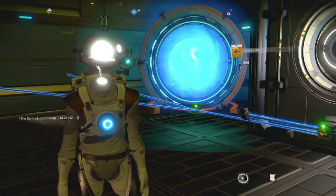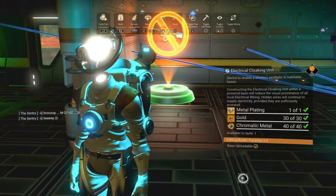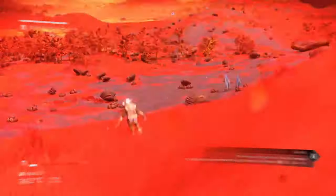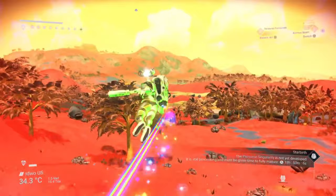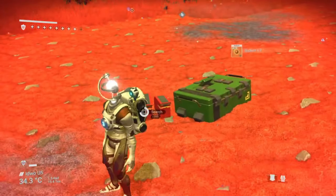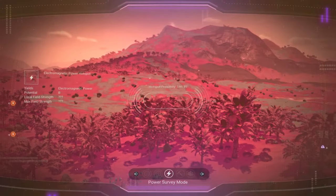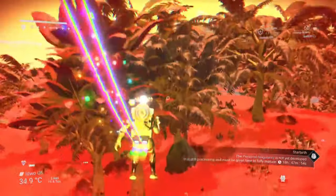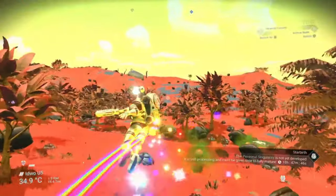Although solar panels and batteries work well, it's not the most efficient way to power your base. To do that we need to get ourselves some electromagnetic generators. These are the most efficient power supply for a No Man's Sky base because they supply constant power in large amounts by using the planet's electromagnetic field. There's no need for maintenance or fuel and there are no interruptions to the power, but there is a catch — they need to be placed on an electromagnetic hotspot. To find one, you need the survey device installed on your multi-tool, then use your analysis visor and choose the electromagnetic hotspot scanner.